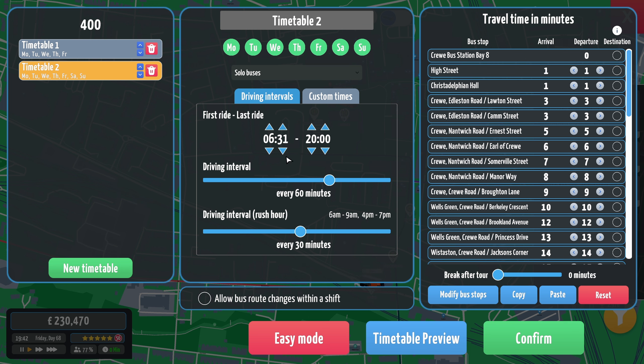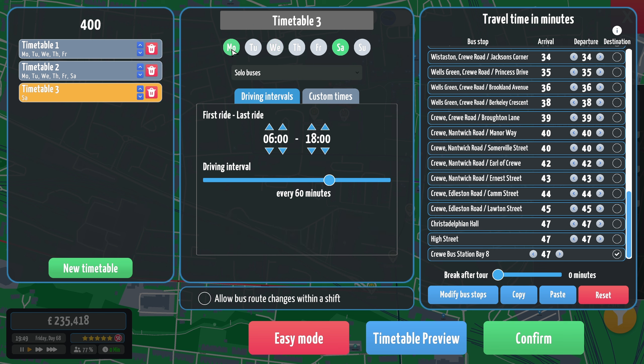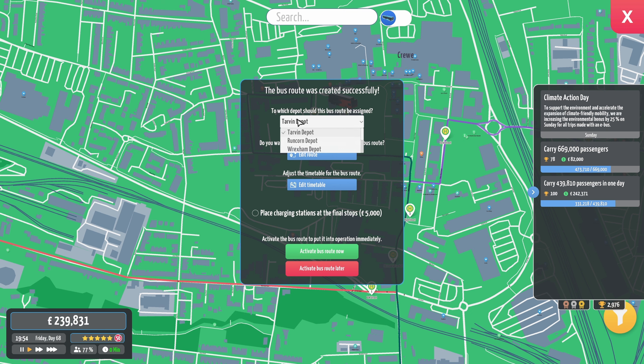Starting at 6:30. An hour journey time — 22:30 can be the last one. Every hour Monday to Saturday, 6 a.m. till 18:00 on a Saturday. And then 7 a.m. until 22:00 on a Sunday. I think that's perfectly reasonable, don't you? Get that in — that'll run out of Crewe. Activate it now.